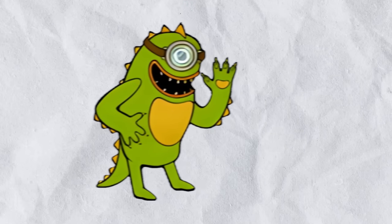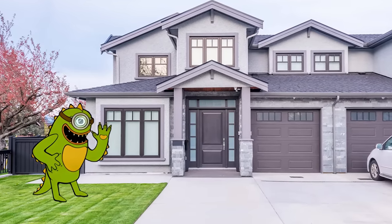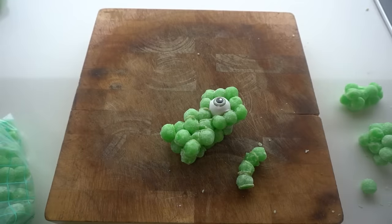The first drawing is a bouncy dino. This green dinosaur looks really happy. He probably has a good life with a stable marriage and a steady income. I'm gonna make him by melting these green lollies and sticking them together into a dino shape.